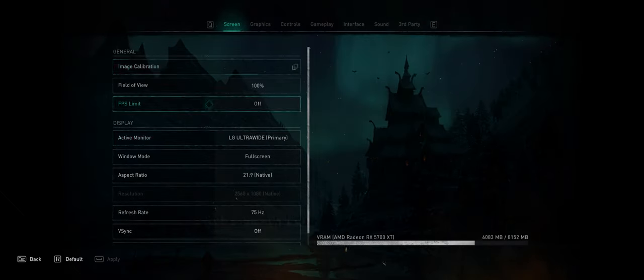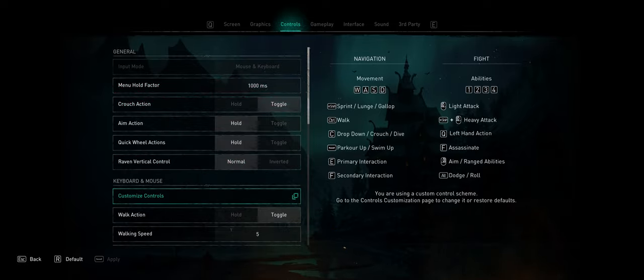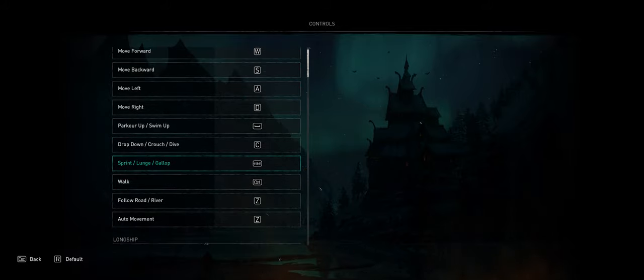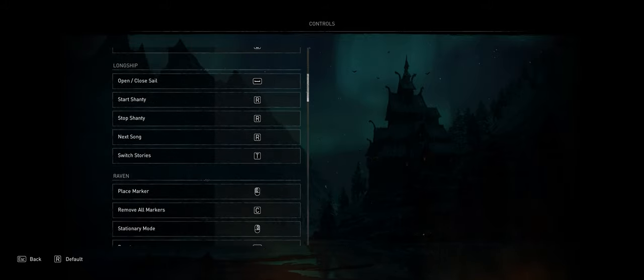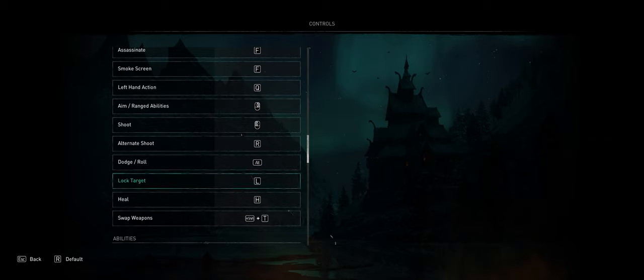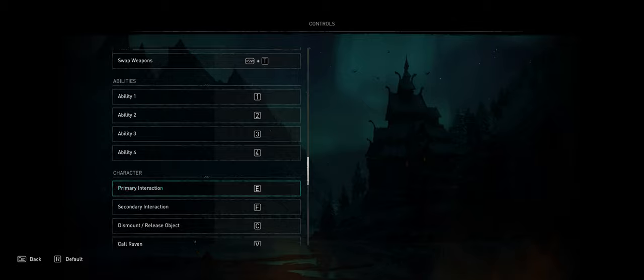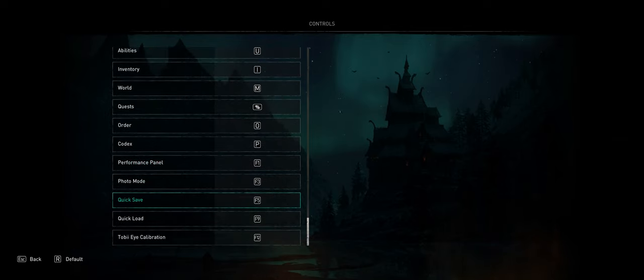Let's go here to Settings, to Options, to Game Controls. That is locked — can't change that. I don't know if that's a feature of the Ubisoft software. When you look through to customize your buttons, locking on target was the middle mouse button by default. I changed it to L. But even if I use L in game to add a ruin, it doesn't give me an option — I can't add the ruin.